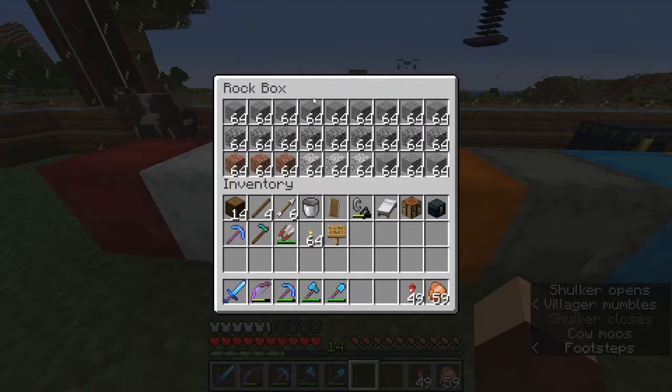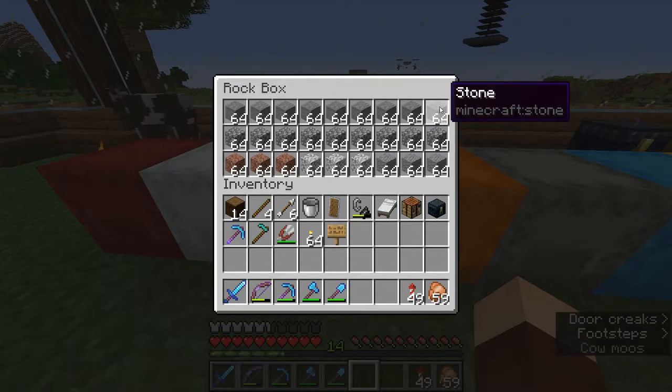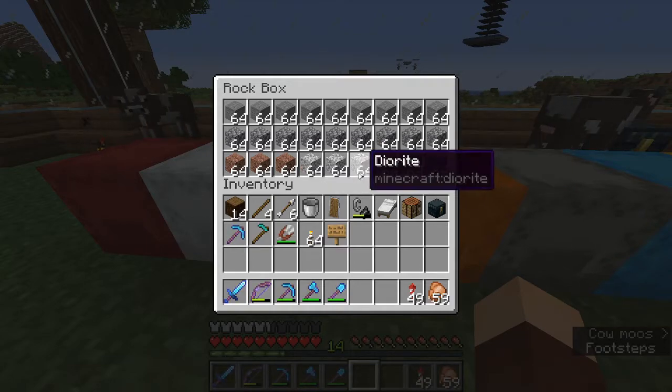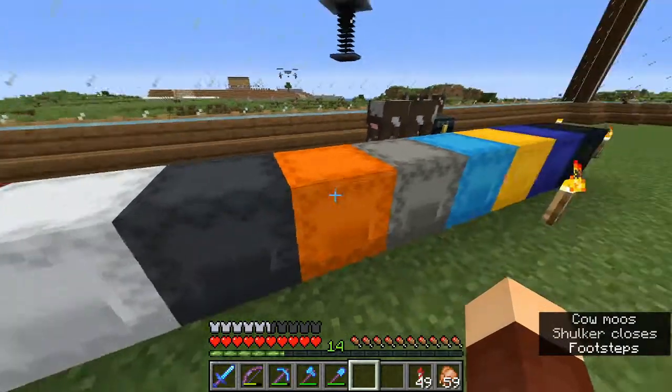Let's move on to my rock box — rock box is always handy. You never know when you need some stone or cobblestone for redstone builds, that kind of stuff. I also leave the bottom section here for the less-used stones such as granite and andesite. Diorite is used plenty because it's an amazing stone, but that's what we've got in our rock box.